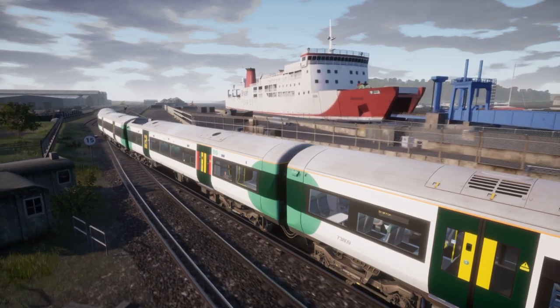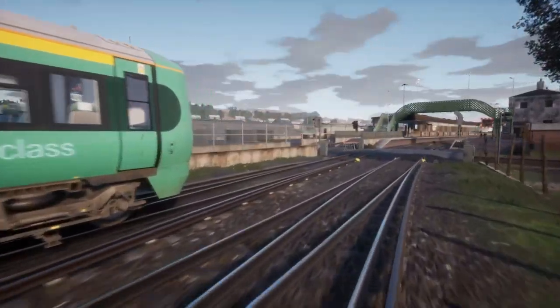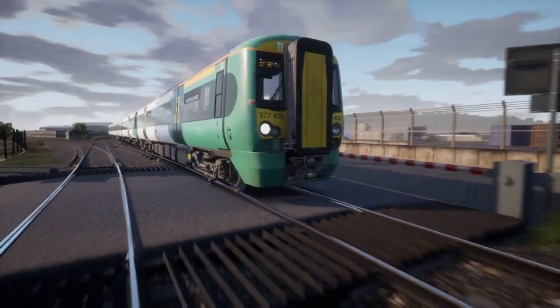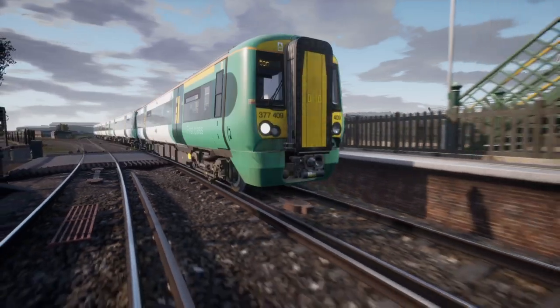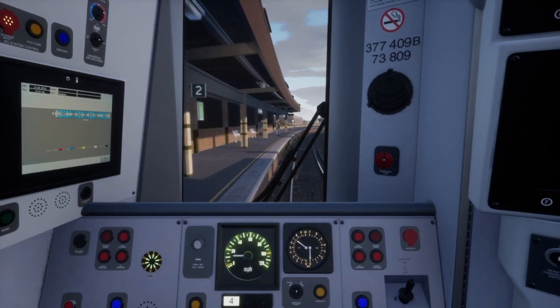If possible, I would like Dovetail to connect this route to the current East Coastway route. This would give East Coastway more services and a variety of trains at Brighton and the other termini. I understand it may not be possible because of the number of assets and signals that would be placed along the route, which is why I said if possible. It would just be so nice to see East Coastway connected with the Brighton mainline.